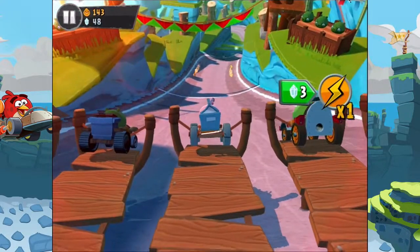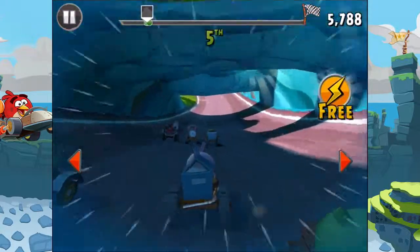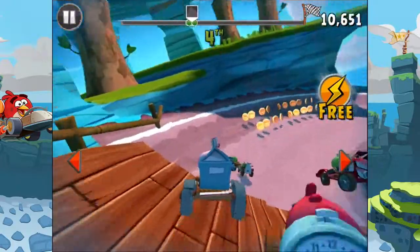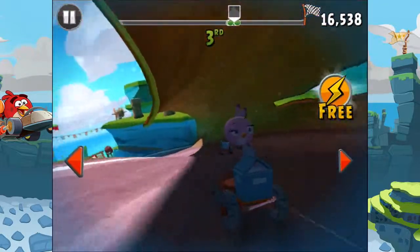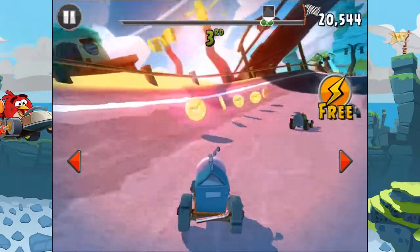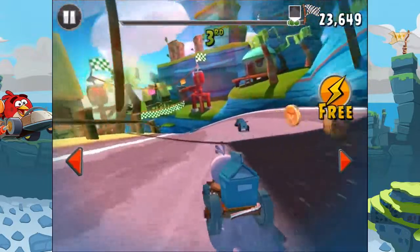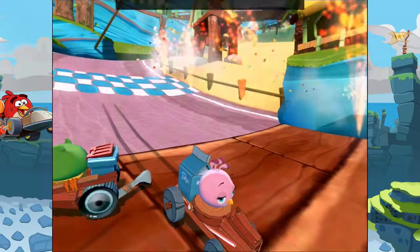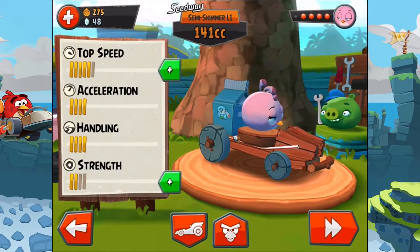We have a new champion chase. Let's start with the new race. And we are with Stella now. Let's check out her power. Whee! I would like to finish in first place if possible. We just dropped some bombs — what was that all about? We are almost at the end of the race. I used the bubble but it's not really effective.